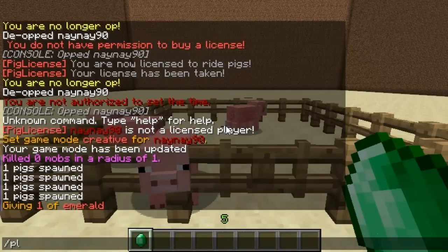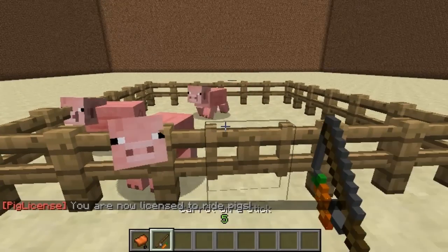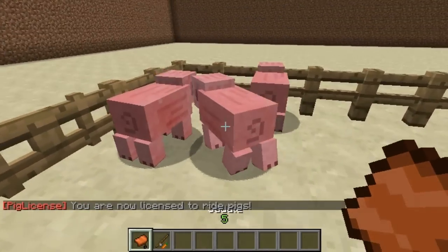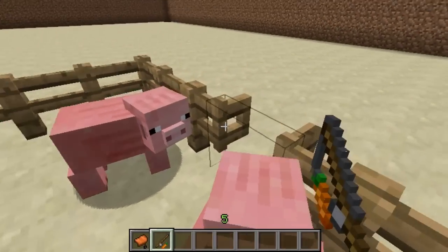You type in /plbuy and that will buy your license and then you get the saddle and the carrot and stick. So I'll quickly go find the pig, pop the saddle on him, sit on him, and then he'll follow the carrot and stick.